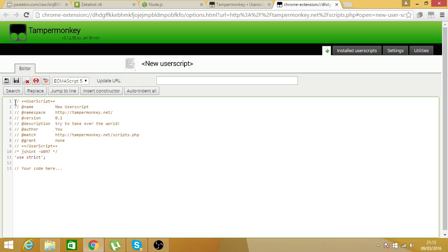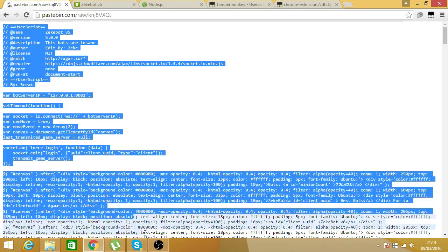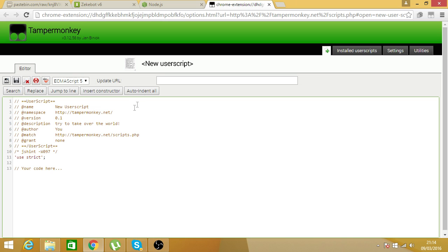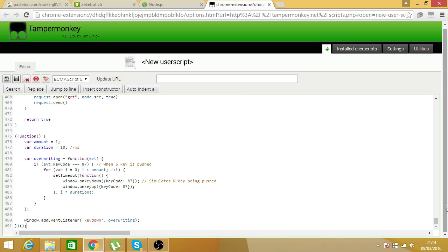Once you come to this page, what you want to do is copy all of this script — all the way to the very bottom. Copy it, and then paste it into Tampermonkey, overwriting the existing code.